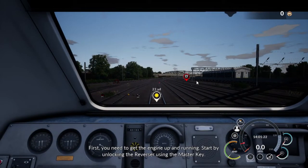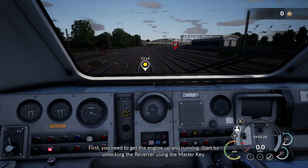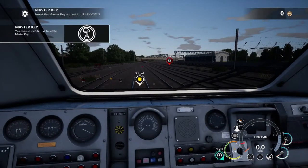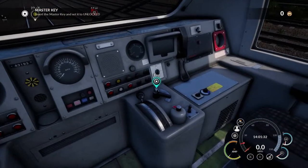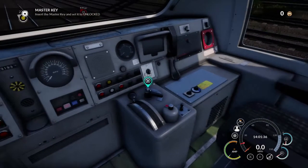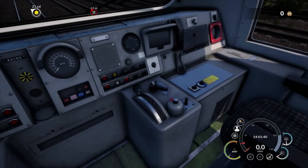You need to get the engine up and running. Start by unlocking the reverser using the master key. So already there's a big difference between Train Simulator 2018 and Train Sim World — you're actually interacting with your cab.